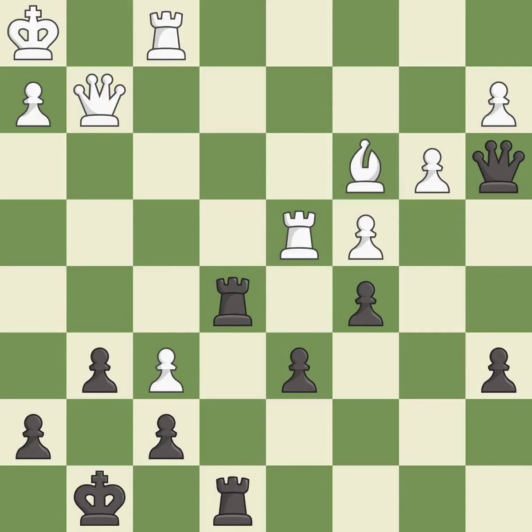This leads to losing material. This allows the opponent to create a passed pawn — it is a mistake. Recaptures, recaptures — it is best.